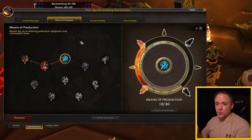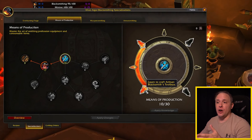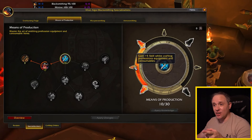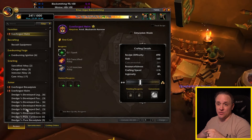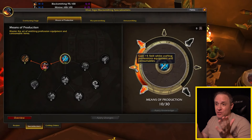Moving on to Means of Production — this one's a little unique. The main note is it gives you more skill points when crafting items that are tools or accessories for a profession. When you start here, you learn the Artisan Blacksmith's Toolbox, and as you go along you hit milestones that give you plus five skill in crafting professions equipment and consumables. I'm assuming that means your alloys are going to get a lot better just by putting points into this node.